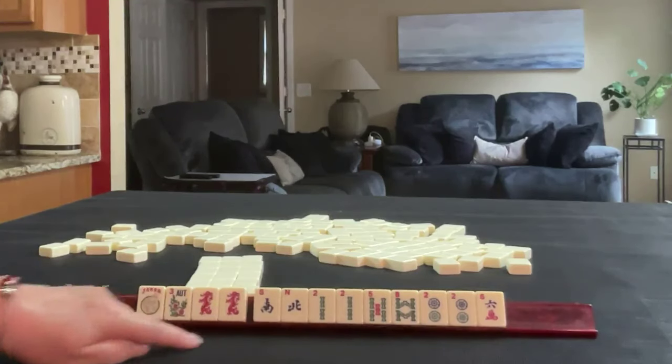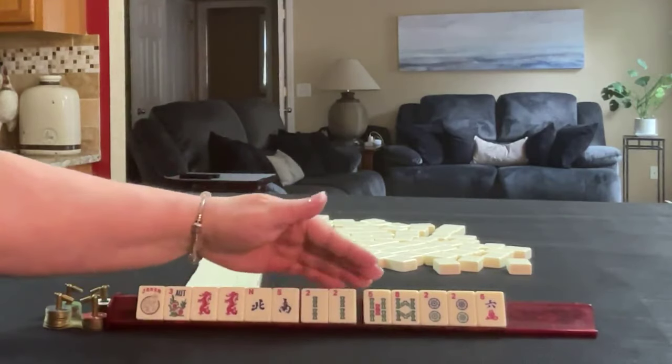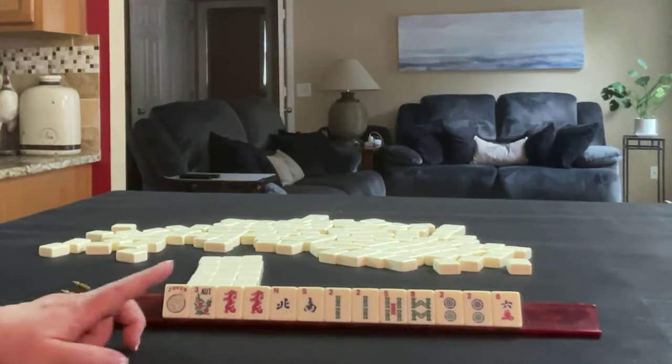Here are the tiles for hand four: joker, flower, pair of red, north and south, pair of two bam, five, eight, pair of two dot, six crack. If these were your tiles, what would you focus on and what would be your first pass?